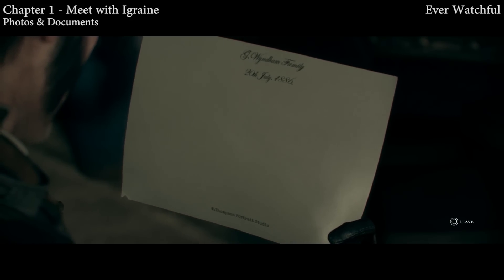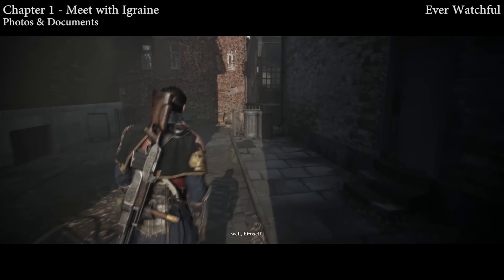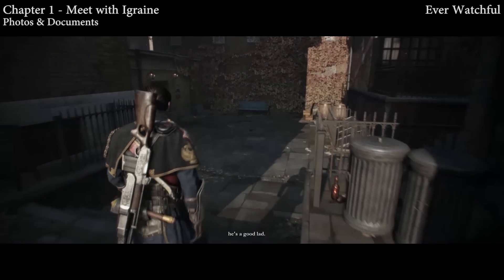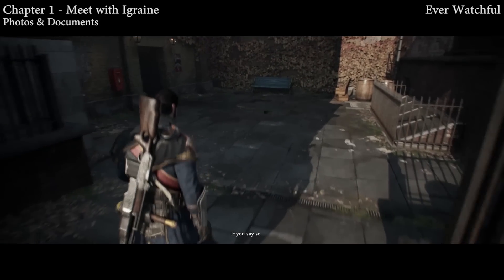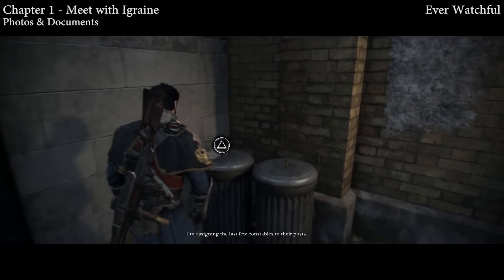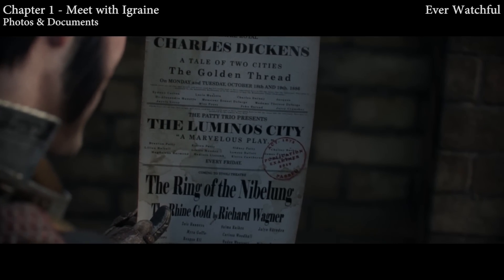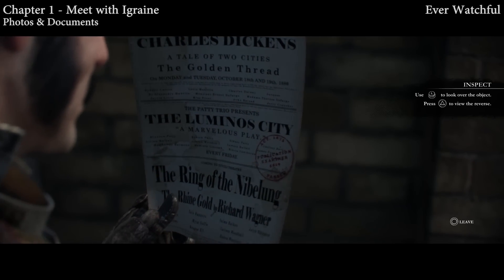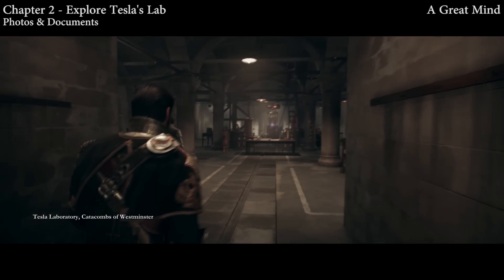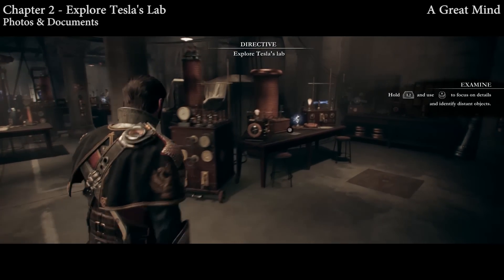You can use your left stick to turn the object and then hit the triangle button to inspect the back if you'd like. Once you get outside, as soon as you get to street level, instead of turning right, hang a left. You'll see these garbage cans and a little thumbprint indicating that you can interact with an object. Walk up to it and hit the triangle button.